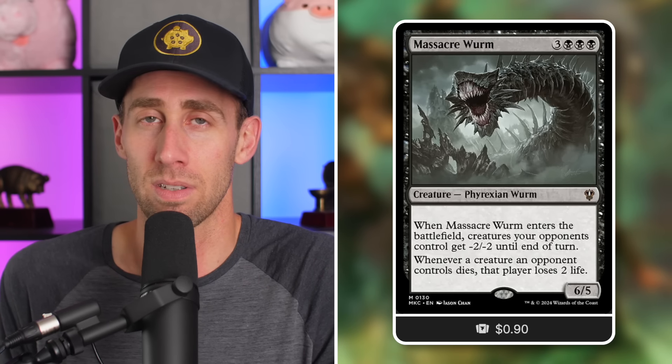This is a mini board wipe on a body. Against a token deck with 20 1/1 soldiers, they lose 40 life. This can be incredible in clone decks — clone it, get a second one in play, that's minus four minus four to all creatures and minus four life per death. Blink effects work well too, as do wrath effects — you can wipe your opponents out in absolutely no time with this.